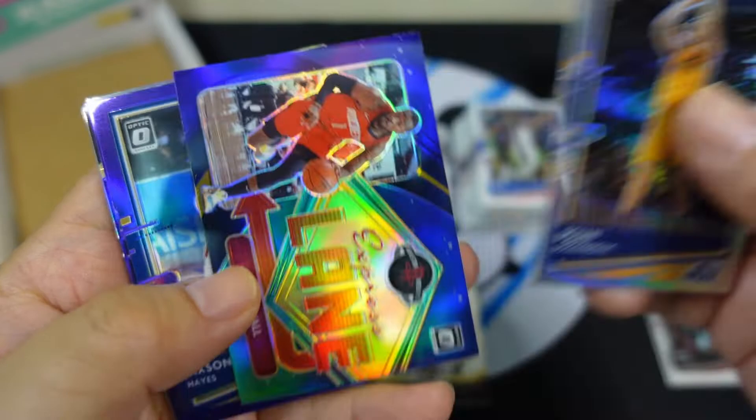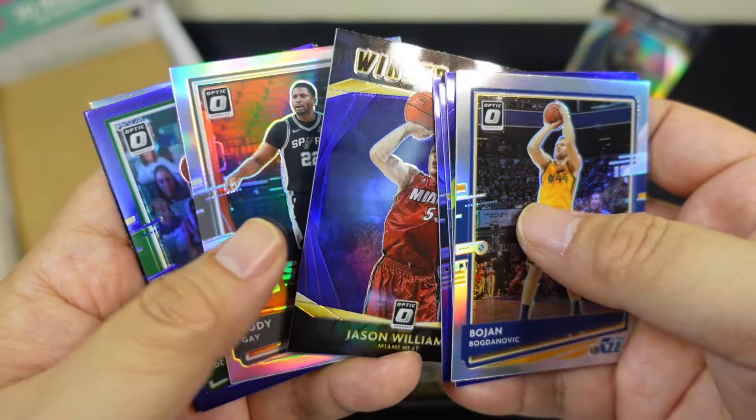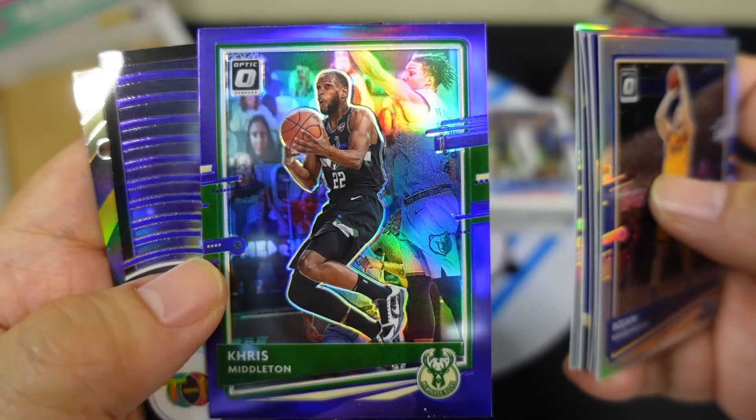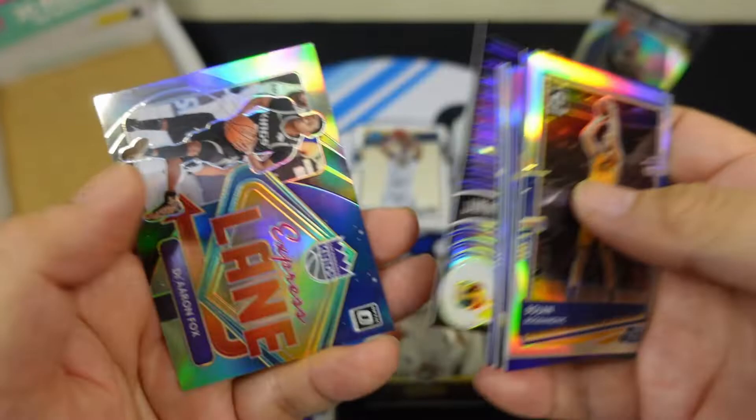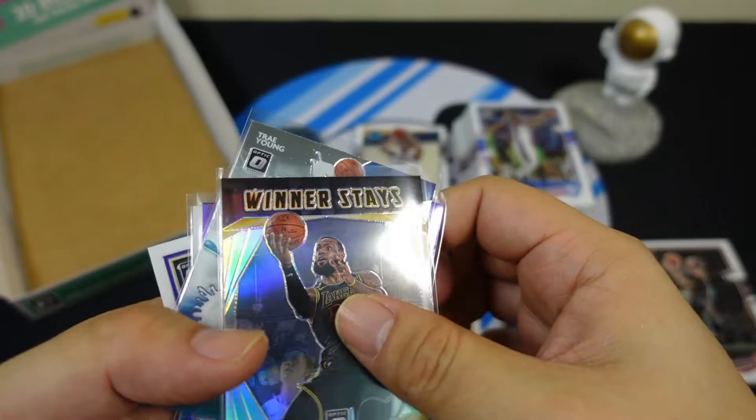Winner Stays: Dwyane Wade, Jason Kidd, Jason Williams, LeBron James. Silver parallels: Bogdan Bogdanovic, Express Lane John Wall, Jackson Hayes, Ricky Rubio, Rudy Gay. Chris Middleton purple, Jimmy Butler prism, De'Aaron Fox Express Lane. LeBron James Winner Stays silver.